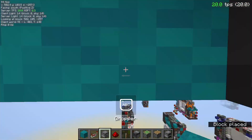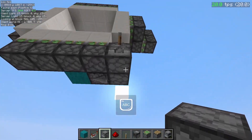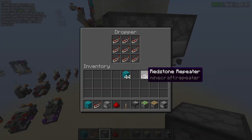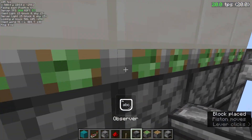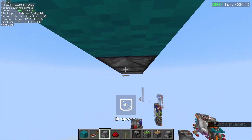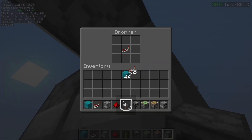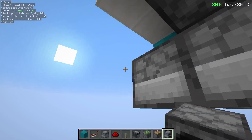Then we're going to power this next piston from over here. Down below, place another dropper facing up, facing into this dropper — again with wool, a different item, so no dropper clicks. Then you need another dropper right here into a furnace right here. Place any item that is not a fuel — don't put wool in the fuel slot; put the wool in the top slot instead.